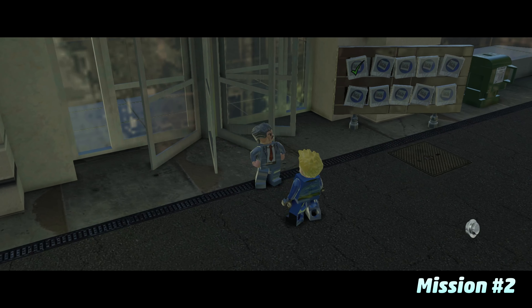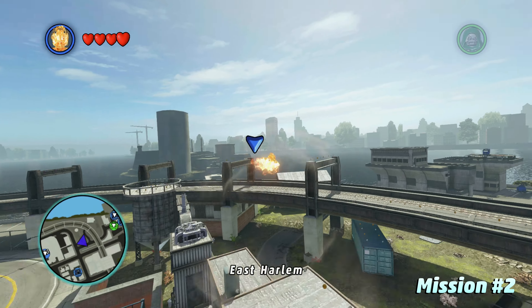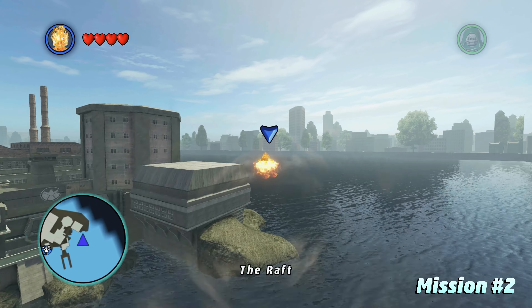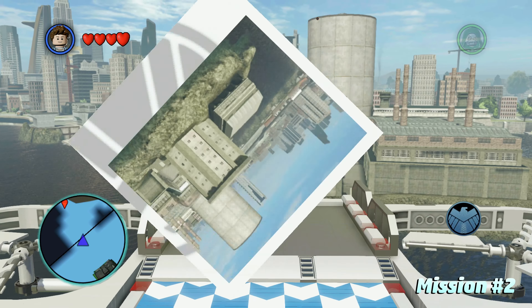Mission number 2: just talk to Jameson again and the second mission will begin. This one's going to have us take a picture of the Raft prison, and it's all the way on the other side of the map. I highly recommend playing as Human Torch or Thor, somebody who can fly. You can quickly get over here to the Raft, and there's going to be this floating platform out here. Once we land there, we can switch over to Peter Parker and snap the picture.